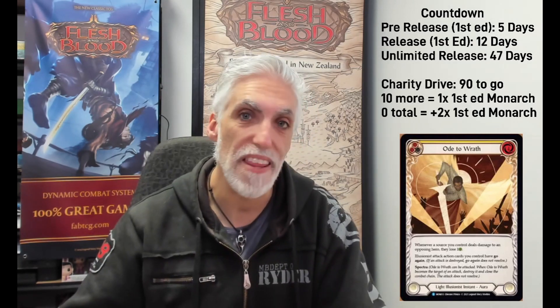Ode to Wrath — another stained glass window style card. Whenever a source you control deals damage to an opposing hero, they lose a life. So not only are they taking damage, they're also losing a life for each instance. It's another four-cost. Illusionist attack action cards you control have go again. That is amazing — so a card like this as an aura gives go again to things like a nine-attack, which you really don't want to see. Also has spectra.